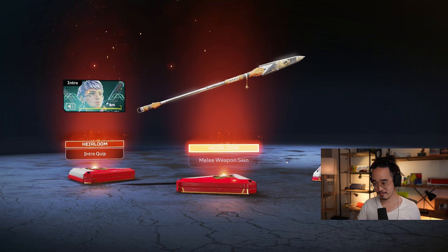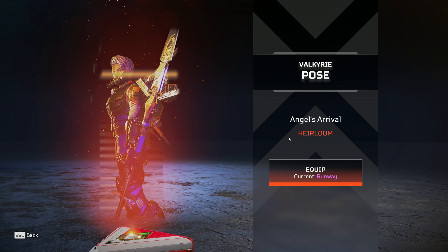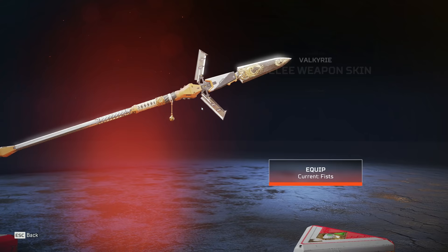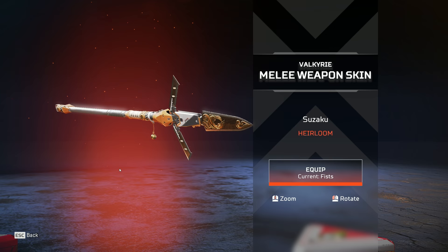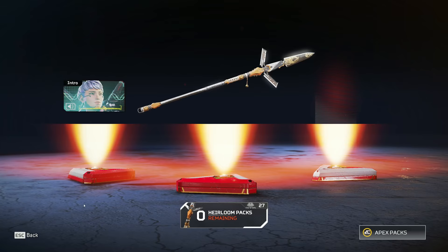Dude, this thing is so sick. Look at that — look at this awesome... clean. Absolutely so clean. Oh my God. And of course the design — dude, it's so big it won't even fit on screen. It's running off the pages. Suzaku. Love it. It's perfect. I think this is the perfect Heirloom for her. I wouldn't want anything else, honestly.